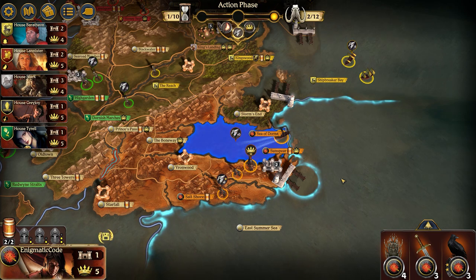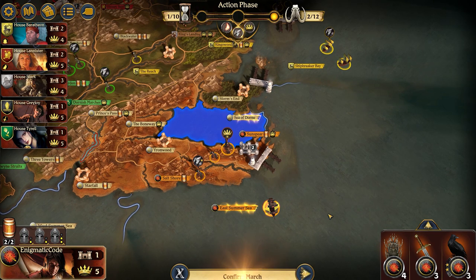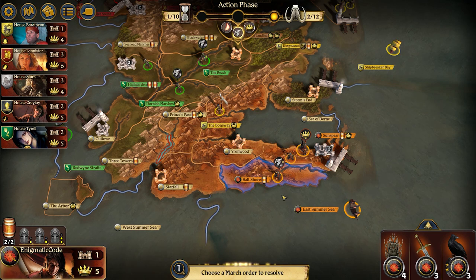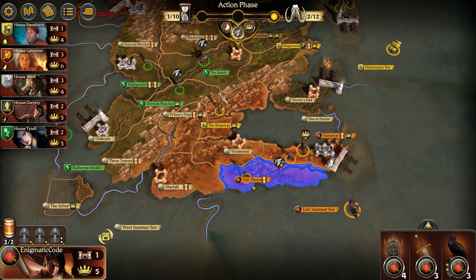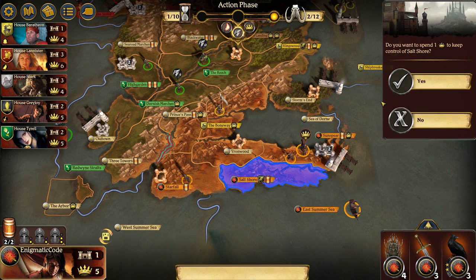I can't cover all scenarios, but if for some reason Baratheon beats you to the East Summer Sea and you have a plus one order, even if he moves two ships in there, you just Red Viper him and he really regrets it. If Tyrell beats you to Starfall, the backup plan would be to just take one of the other castles, and next round when you have that number advantage, circle back and kick him right out of Starfall.